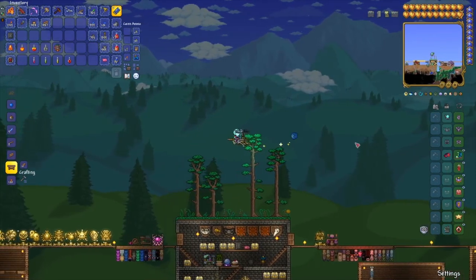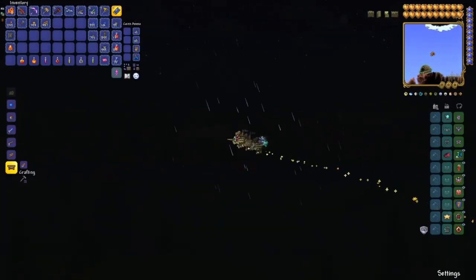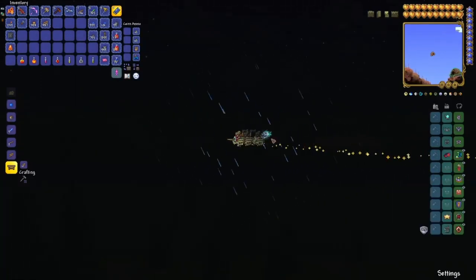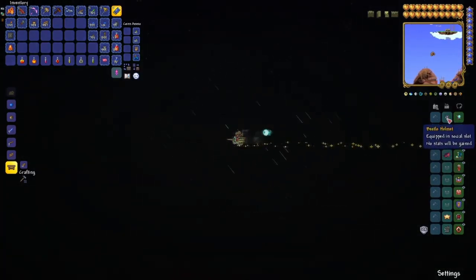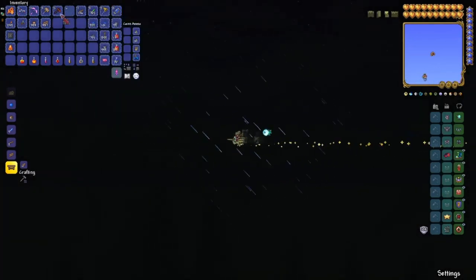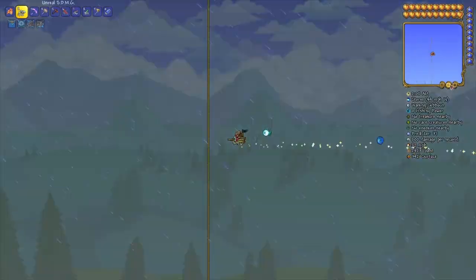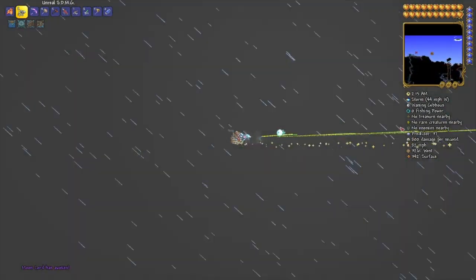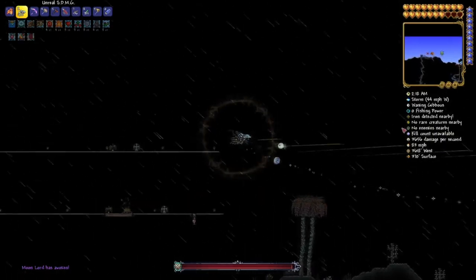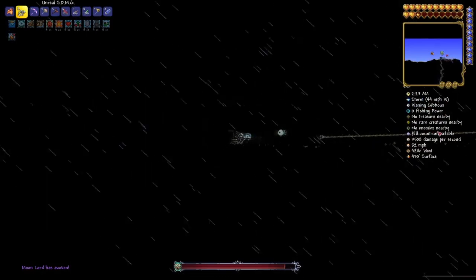Now that that's out of the way, let's get our gear on. While you're waiting for the boss to spawn, you're going to want to fly all the way to the edge of the map and get your buff potions ready for the big fight. The reason we're flying to the edge of the map is because this mount can actually outrun the Moon Lord, so it's pretty easy to just fly across the entire map on the top, aim back at him, and start to chip away at his health.